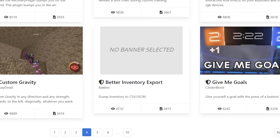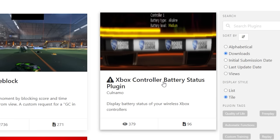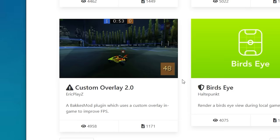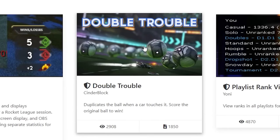Custom gravity. Give me goals? Yeah, sure. We could enable Alt F4 so that we could rage quit — that could be useful. Xbox controller battery status plugin. Custom overlay, custom overlay number two. Boost pads are speed boost. Double trouble — that's a PC crasher. That's an end game right there, for sure.